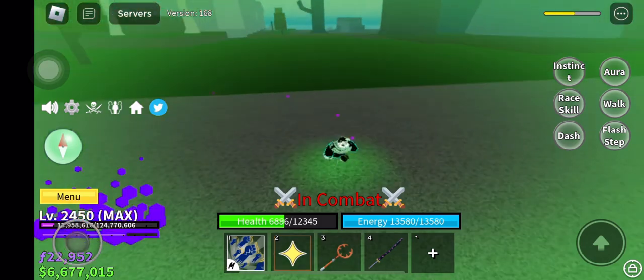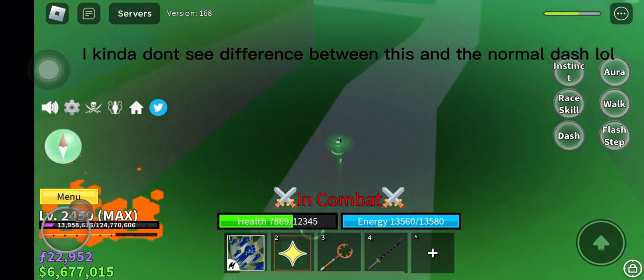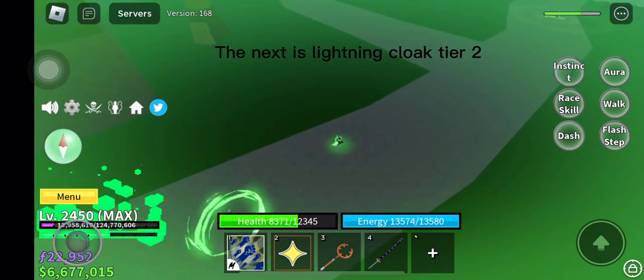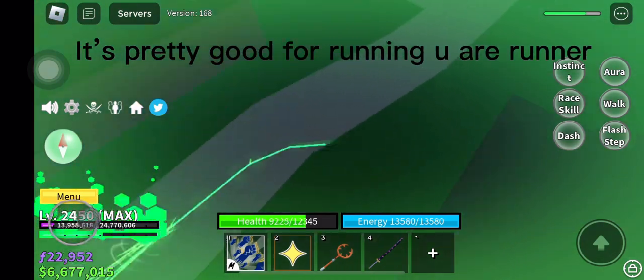The next is Lightning Cloak tier 1. The trail you see behind my back will show as the dashes go. I kinda don't see a difference between the tiers, but it's cool — it's a normal dash lock. To do this you must hold dash. It's pretty good for running if you are a runner.